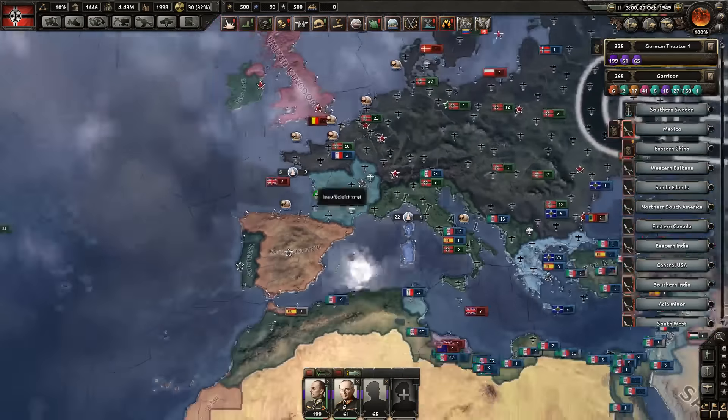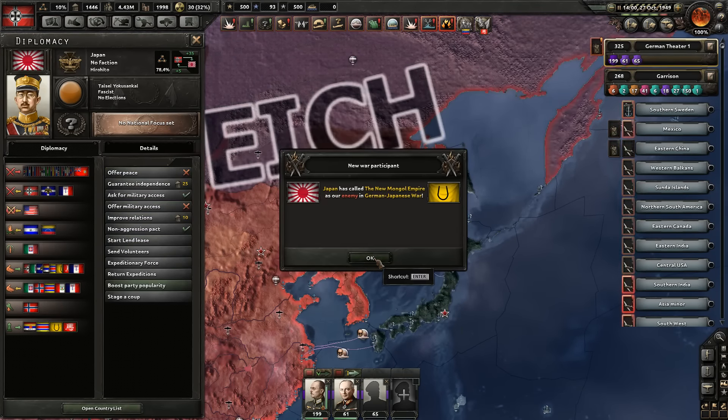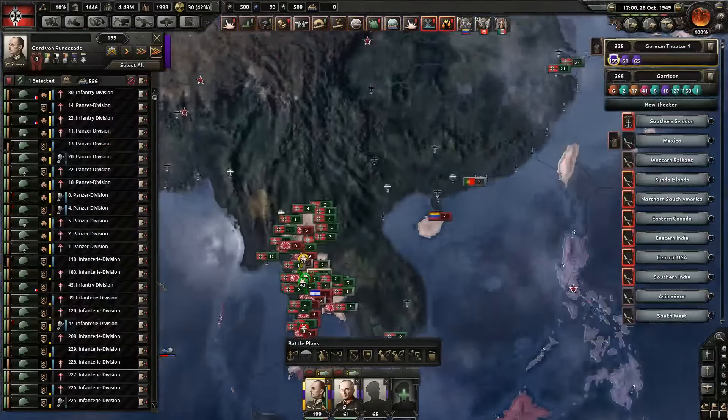You have been asking me a ton of times if you're allowed to join me. And this is finally why I've never allowed you. Japan, it's time for you to go down. There can only be one fascist in the world. Well, actually it can be more since Italy is also fascist. But not you.